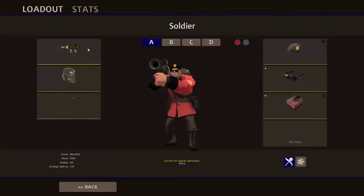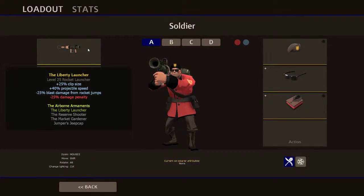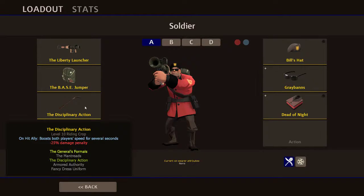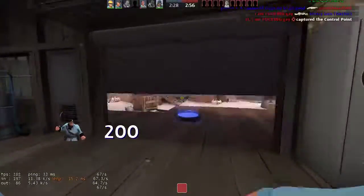Liberty Launcher: plus 25 clip size, so it's one extra rocket — five rather than four. Plus 40 projectile speed. You take 25 less blast damage from rocket jumps, but you do 25 less damage to other players, so effectively the rockets are 25% weaker than stock. The Base Jumper: you can press jump in the air to deploy a parachute, which slows your descent. The Disciplinary Action: when you hit a teammate it boosts both players' speed for several seconds, and you do 25 less melee damage.